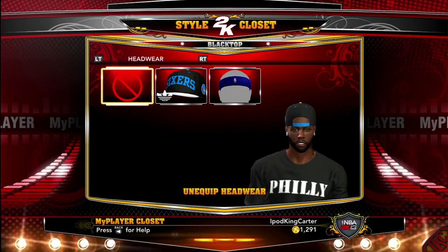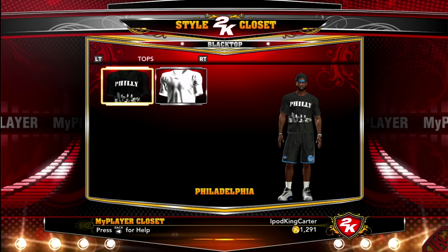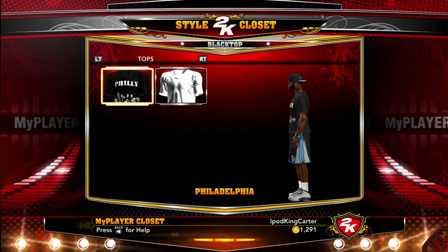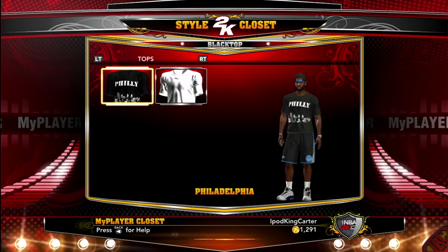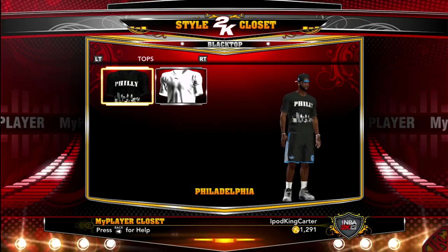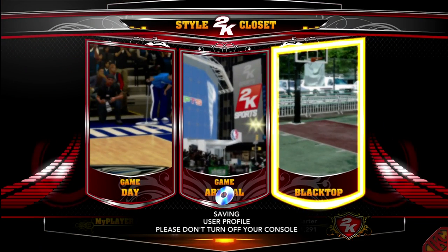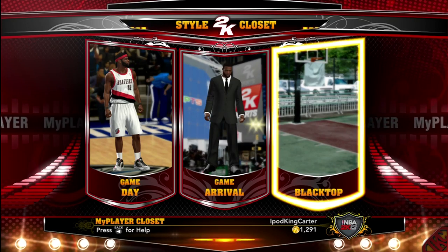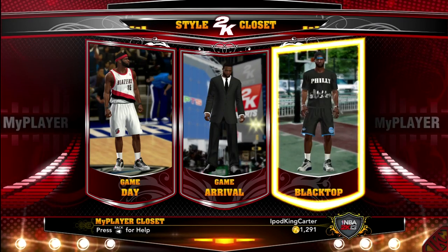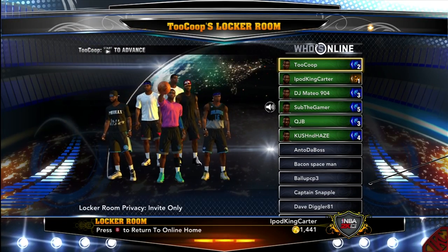Checking out the footwear, I only got one hat — I do not have a ton of gear for blacktop. This is all the VC I could give up at the time, and I'm not spending any more VC in the My Player store. Even though they've got a 50% off sale going on right now because the NBA season is starting, I can't spare it — I'm broke, real talk.